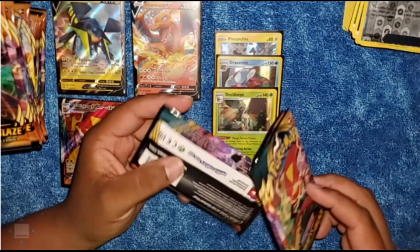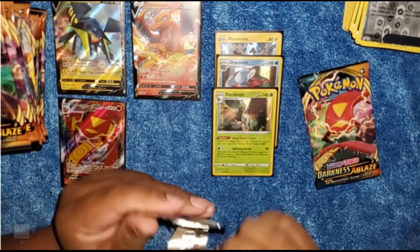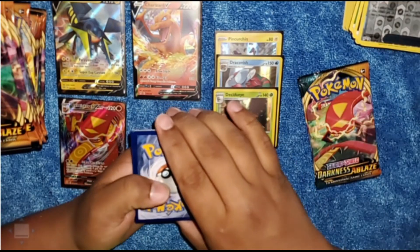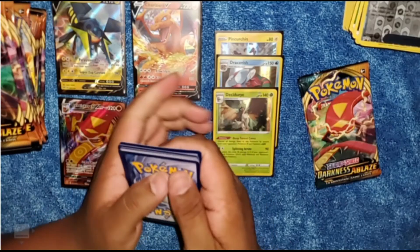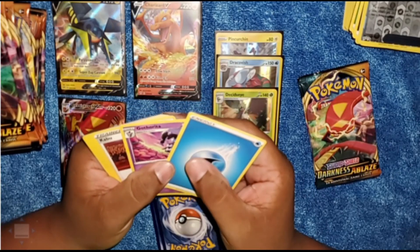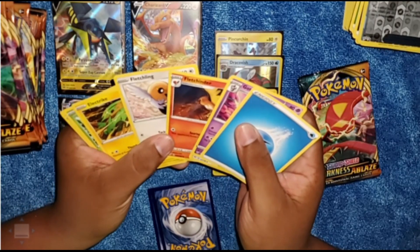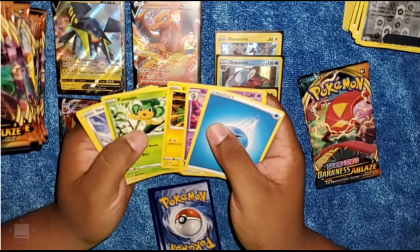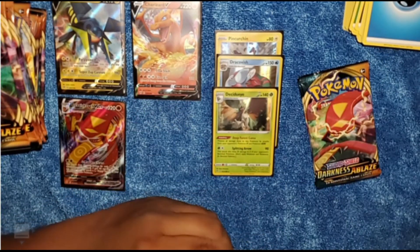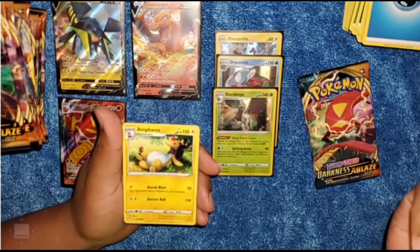So we're basically at 14 packs opened out of 36 packs in the booster box. That's a green coat card. Two rares on the side — we got Corviknight, Kabu, Dreepy. Oh, there's an Evolution card. We got Electrike, Horsea, Skarmory, Starly. We have a Reverse Holo Vanillite, followed by an Ampharos.